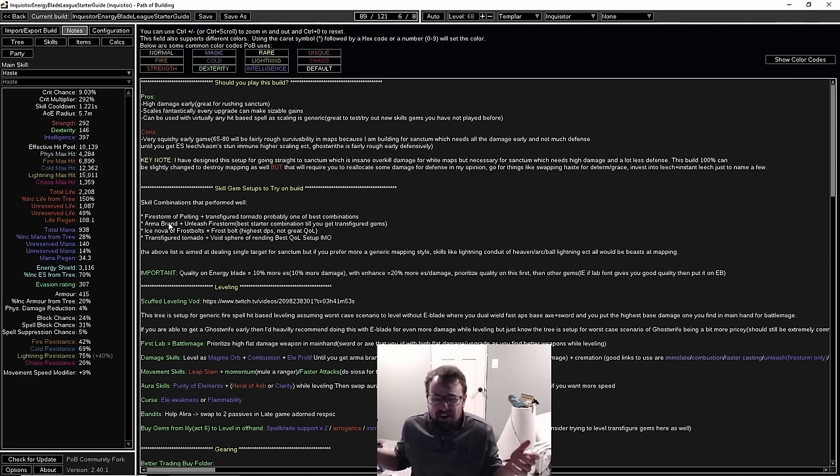Combined with that is a second setup of armor brands, using extra gem space for passive damage. Outside of that, there's another combination: ice nova with frost bolts. From my testing this was probably the highest damage of everything I tested — absolutely insane, especially later on. With fanaticism up from early uber lab, you leap slam around, cast frost bolt, then cast ice nova on it, and it just shreds anything. The downside is it's a two-button cast setup, which can feel a bit awkward.